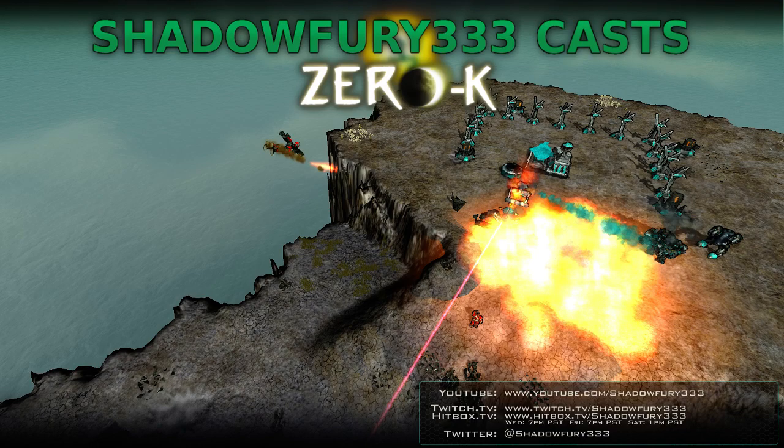Hello, Zero-K fans! This is Shadow Fury 63 with another regular exhibition match stream. The first match today is going to be a game between Flipstep and Ivan D. It's going to be on Coastal, which is a map I don't usually show often. This will probably be a little bit of a silly game, all things considered, but it should be interesting nonetheless. The comments on the replay itself look like there are some interesting things to point out in the way that amphibious bots are currently arranged.